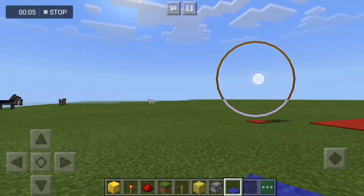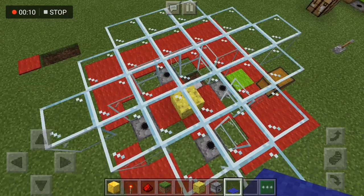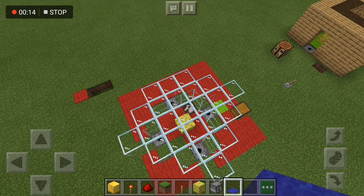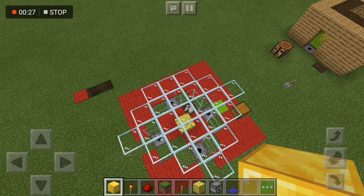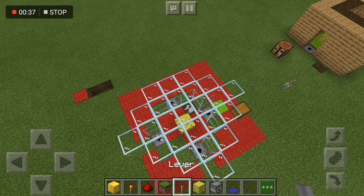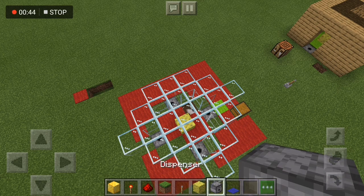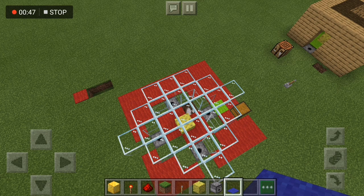Hi guys and welcome back to Keaton's Minecraft things. Today we are going to build a lucky block chamber. What you need is some gold blocks, a couple of redstone torches, redstone, grass, leather, a sponge that's not wet, and a dispenser.